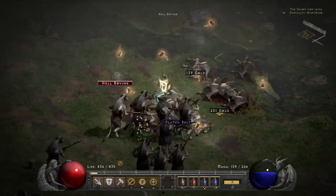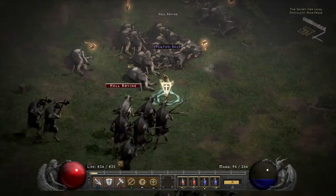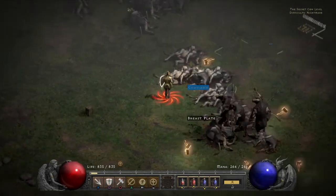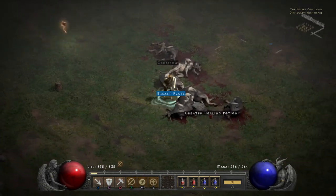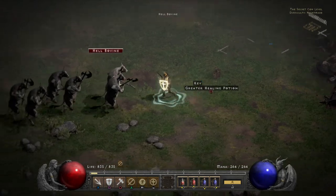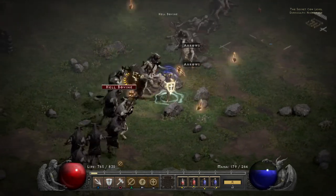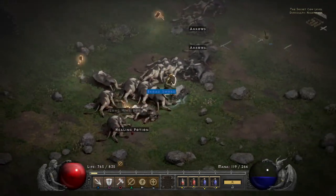I'm level 76 right now on this one. There's a tower key and I need that. Wow, that actually worked — I didn't think that'd work with his key. I can open those other locked chests later. I'm literally just trying to find the Cow King right now — just walking around trying to find him so I can kill him on recording and see what he drops for me this time.